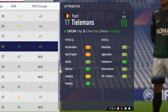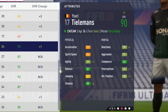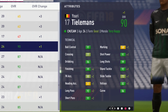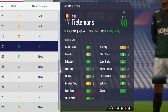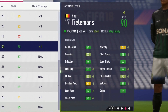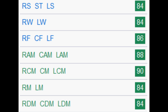Looking very solid at potential: sprint speed and acceleration at 55, 71 agility, 81 balance, 67 jumping, 89 stamina. Mentally: 79 reaction, 71 aggression, 83 composure, 74 interceptions, 78 attacking position. Technically: 91 ball control, 87 crossing, 86 dribbling, maxed out finishing, 84 free kick accuracy, 92 long pass, 91 short pass, 91 shot power, maxed out long shots, 92 stand tackle, 73 slide tackle, 83 volleys, and 86 curve. So long shots, finishing maxed out, and stand tackle very high as well.